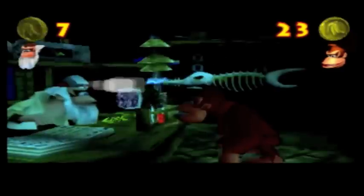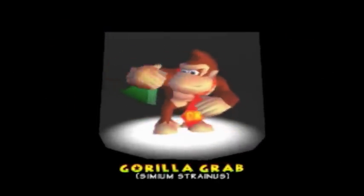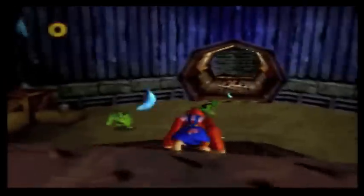Cranky says: 'I perfected another one of my potions, Donkey — it's yours for just seven coins, won't get much farther without it, so I suggest you pay up.' Okay, we have the coins — Gorilla Grab, Simian Strands, and throw. This power — when you find a lever, stand on the footplate and press B. The lever we made up here in front of that old Donkey Kong arcade machine — that's what it's for.